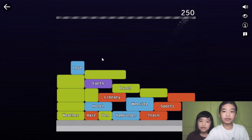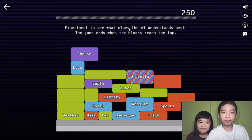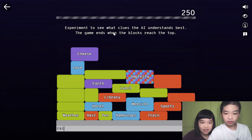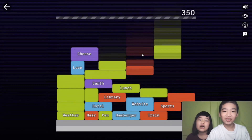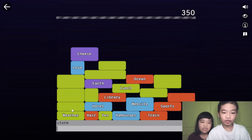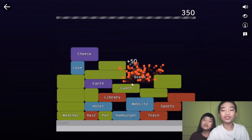It's all turned into 50 points actually. So you also don't want the blocks to reach the top. I'm going to do ring again. Ring — let's see. Umbrella! Storm is more related to ocean — it got ocean.